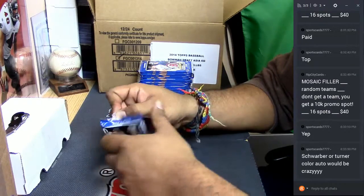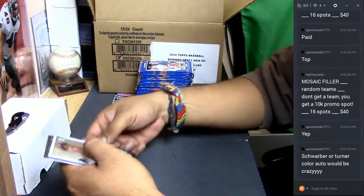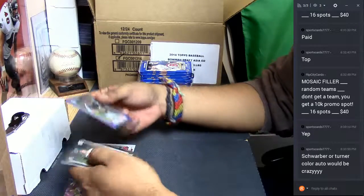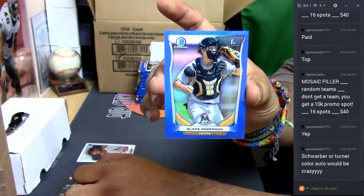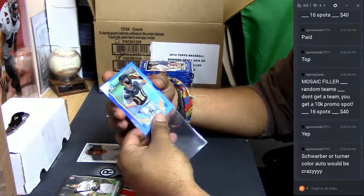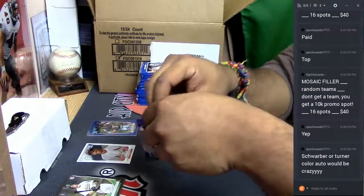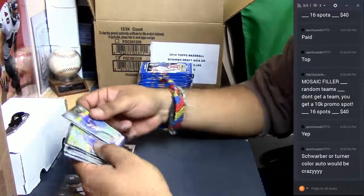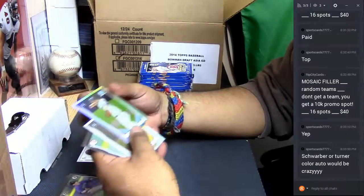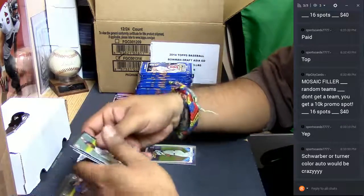There we go. The base. And immediately we get some color — Blake Anderson for the Marlins, numbered to 399. Already getting some color. Let's see what else we can get. Here's our paper. We got a John Ritchie refractor for the Dodgers. Chrome, paper, base. Let's keep it going.